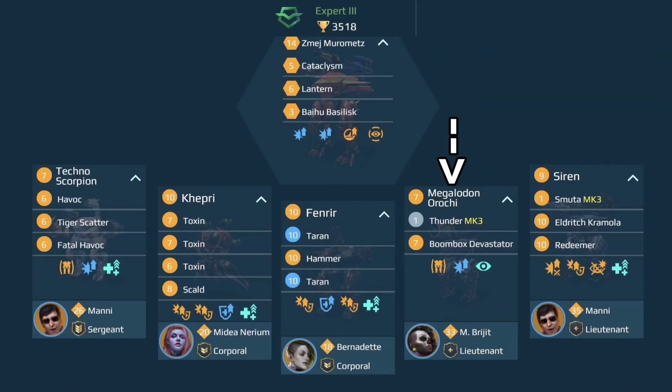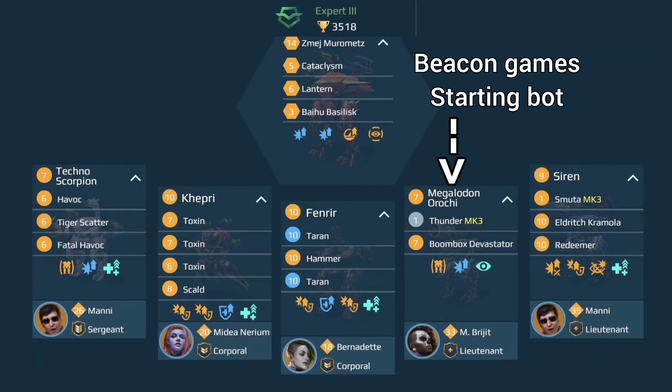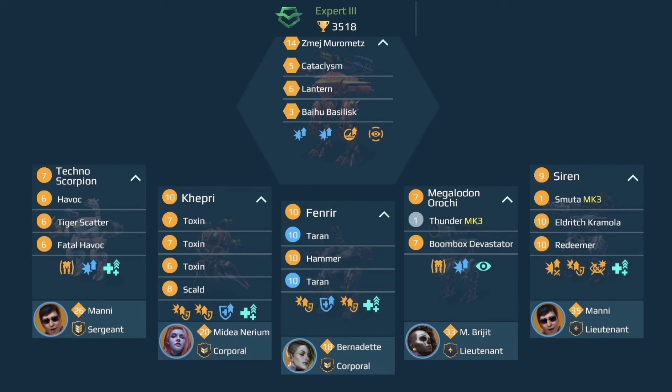The Orochi with an MK3 Thunder and a Devastator — this looks like your starting bot for Beacon games. It's also an assassin type of robot for team deathmatch that you need to play very carefully, otherwise you will die very quickly against teams that run range builds. A damage module and Quantum Raider indicate that your main targets are other Orochis. With Madame Brigitte you have some more tactical choices that also come in handy in team deathmatch.